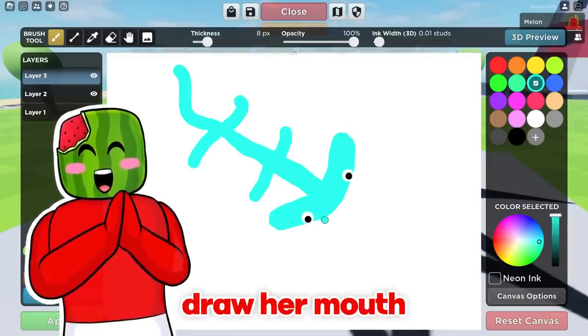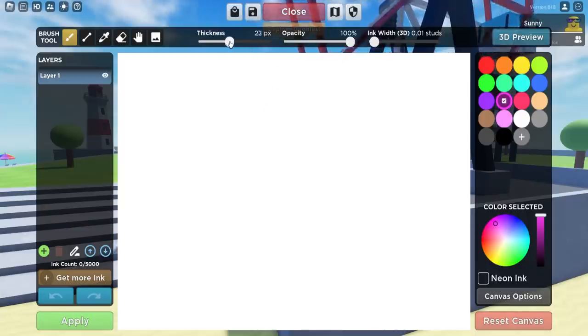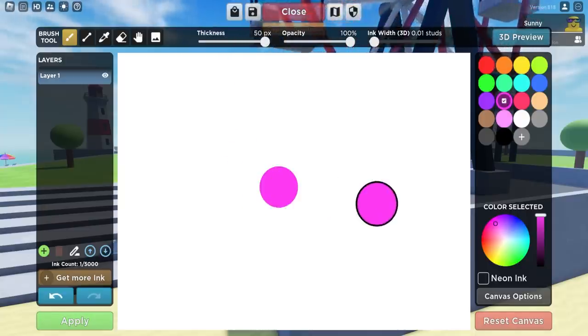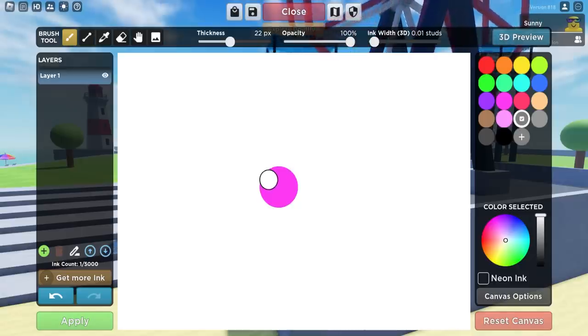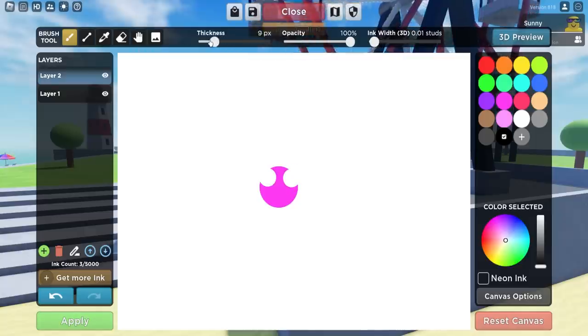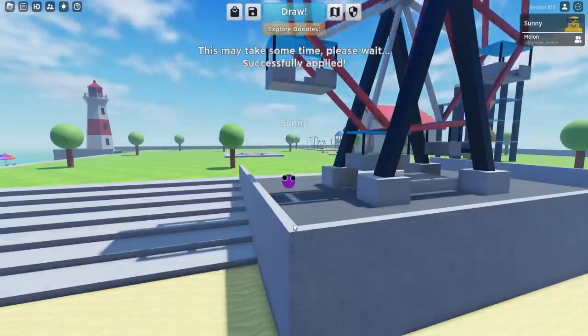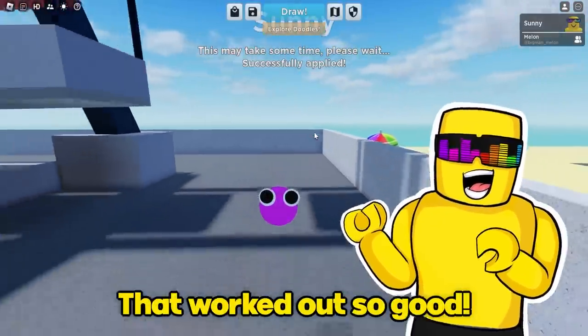Okay guys, while Melon's working on his drawing, I'm gonna do something of my own. Today I'm gonna become a pink Lookie. I just gotta make this really thick — one perfect circle. Then I need to shrink it down for the eyeballs like this. One Lookie eyeball there. Two Lookie eyeballs like this. Then I get the black one and shrink it again. I'm now a Lookie. This is perfect. Apply!